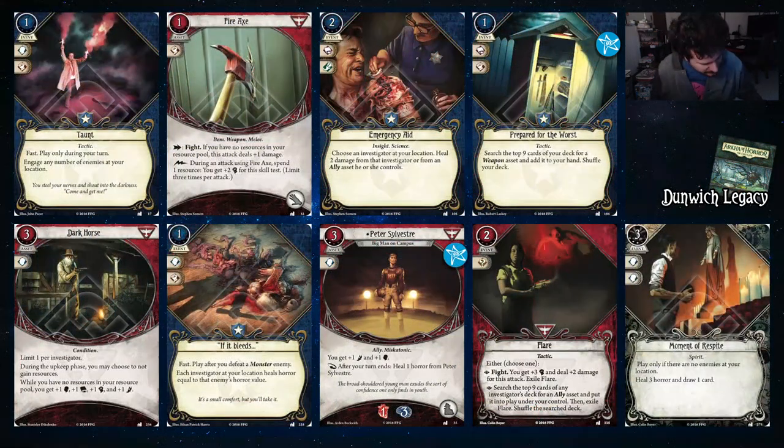Alright, on to Dunwich. First we got Taunt — play only during your turn, engage any number of enemies at your location. Don't spend your time engaging enemies — bring those enemies to you yourself. One nice thing about Daniela's Wrench to keep in mind is that the Lightning Bolt where an enemy attacks you, you don't need to be engaged with them. So you can actually use that to have the enemy be evaded, and then the person who was holding the enemy is now free to do their own thing.